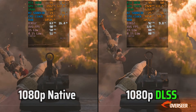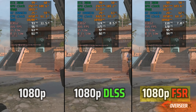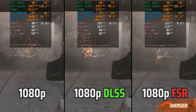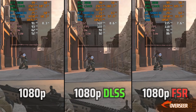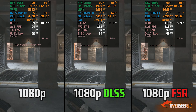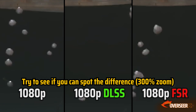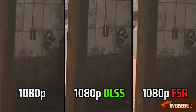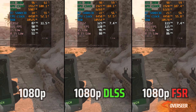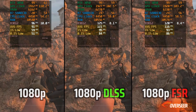Let's also add FSR ultra quality into the mix. FSR is AMD's open source upscaling — this is FSR 1.0, which uses a simpler upscaling approach versus DLSS. Anyone can use FSR, however image quality in FSR 1.0 is inferior compared to DLSS, and unfortunately the better versions of FSR have not been implemented in Call of Duty Modern Warfare 2. From this test, DLSS clearly leads the results, and we'll be using it for our main gameplay benchmark.